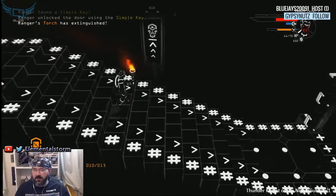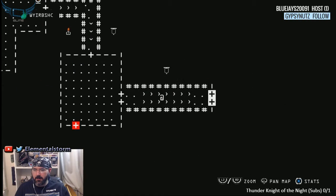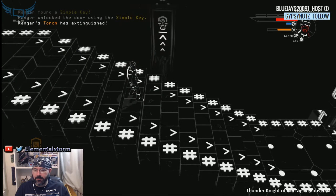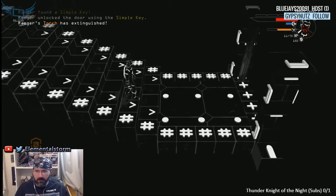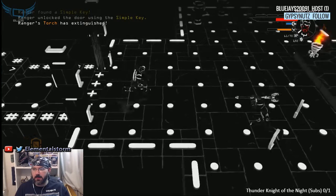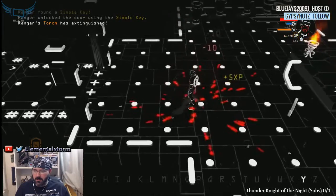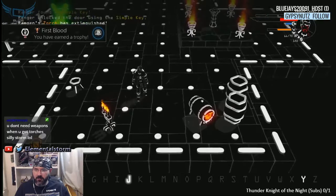Enough torches. Check our map. How do we get into our inventory? That's our bare fist. We got our first trophy — First Blood!